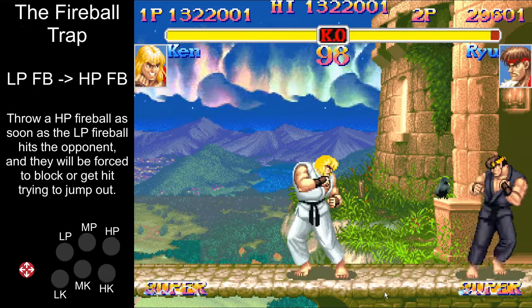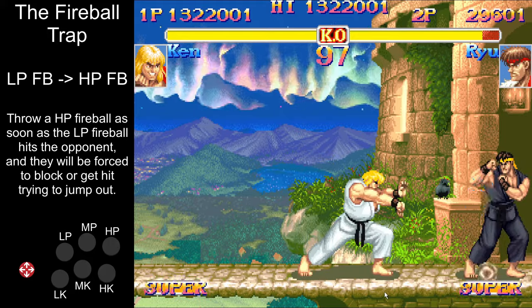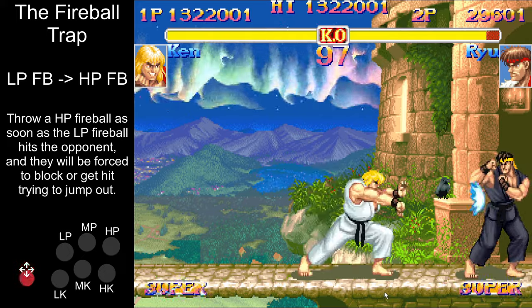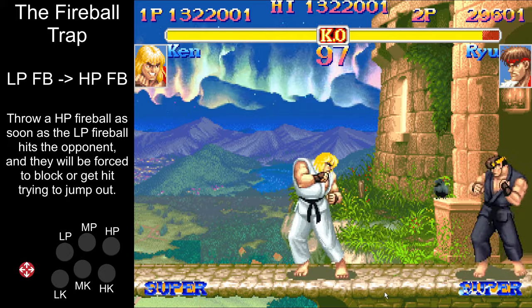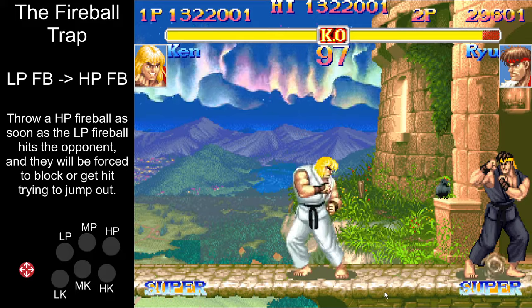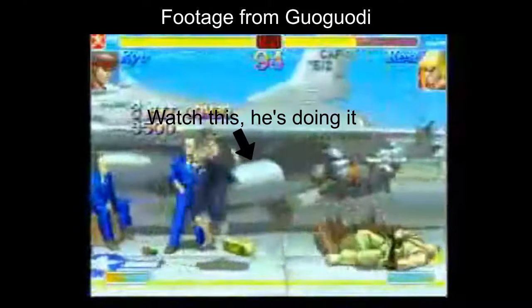Let me tell you about the fireball trap — it's very easy. If you throw a light fireball and it gets blocked, then at a certain range, you can throw a heavy fireball which the opponent will have no choice but to block. They can't jump out. This gives you free corner pressure.